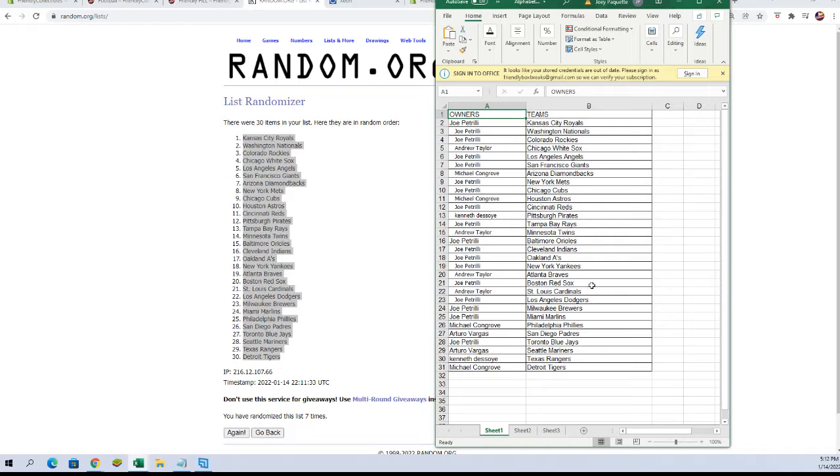Joe P: Red Sox. Andrew T: Cardinals. Joe P: Dodgers, Brewers, Marlins. Michael C: Phillies. Arturo V: Padres. Joe P: Blue Jays. Arturo V: Mariners. Kenneth D: Rangers. Michael C: Tigers. All right, let's switch over — I'm going to add these names to our screen.